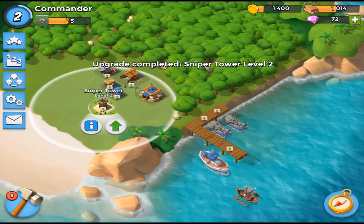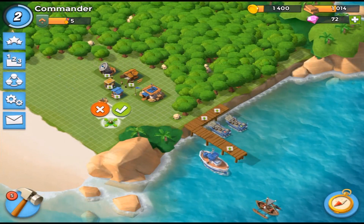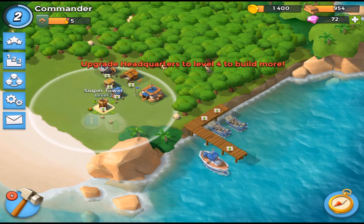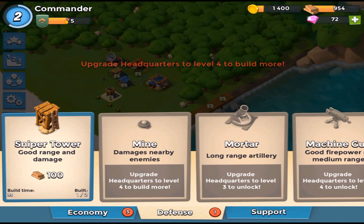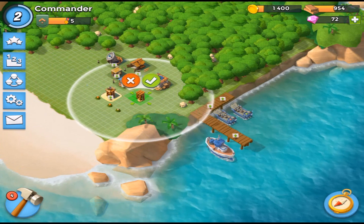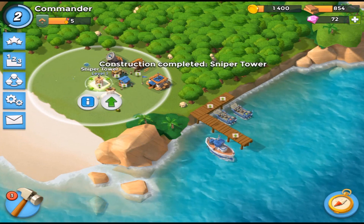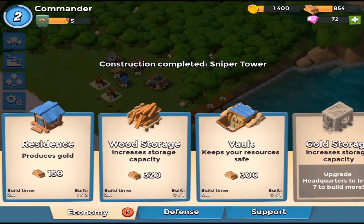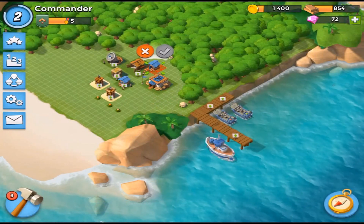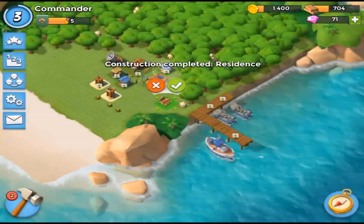We're upgrading the sniper tower to level two and putting down some mines to defend the base — I'll place them in front of the sniper tower. We need another sniper tower which takes three seconds to build, so not too bad. I wonder how it'll look when someone attacks my base — it would be pretty cool to see how my defenses hold up against someone who's actually good at this game.